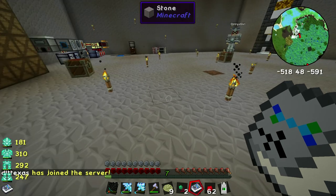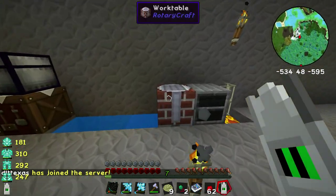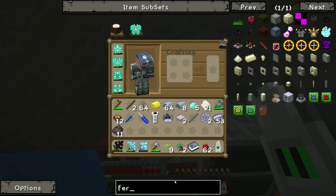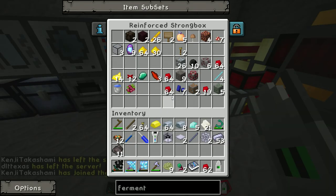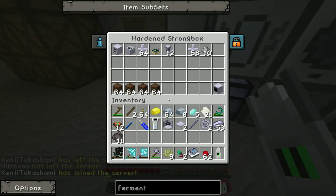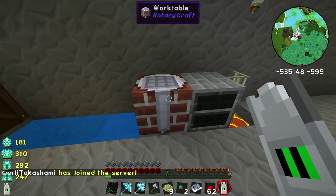So we're going to start working on the part that's easy to make, and that's the fermenter. We're going to come over here to our little machine and look up the fermenter real quick. Let me make sure I've got all of my stuff here. We will eventually get a ME system set up, I promise — one of these days, in the distant future.